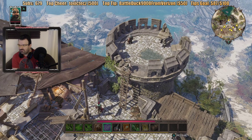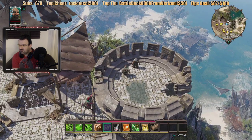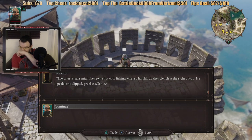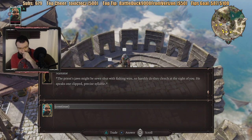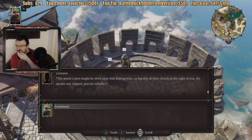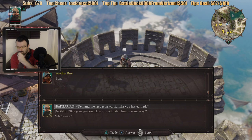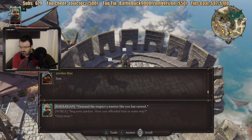So everyone here is apparently a prisoner. Who is this? Brother Byer. The priest's jaws might be sewn shut with fishing wire, so harshly do they clench at the sight of you. He speaks one clipped, precise syllable: Son. That's it.